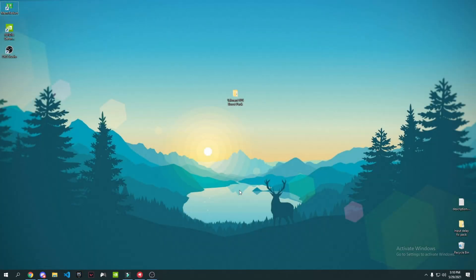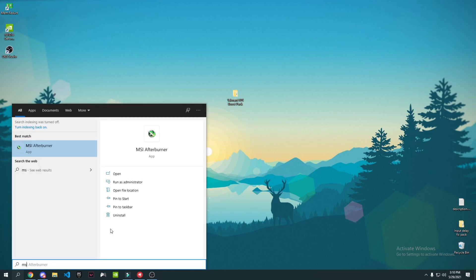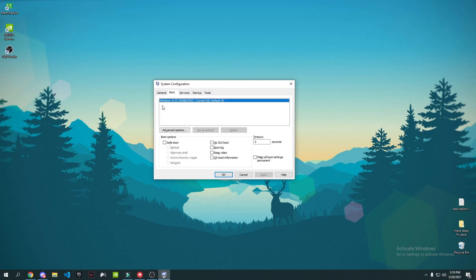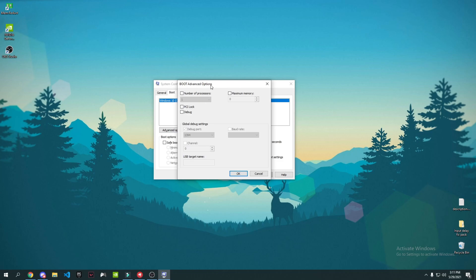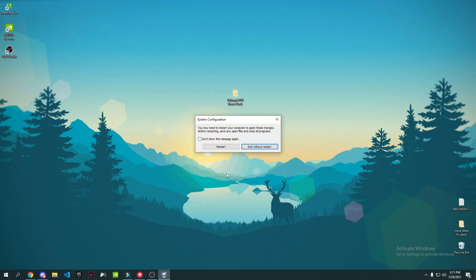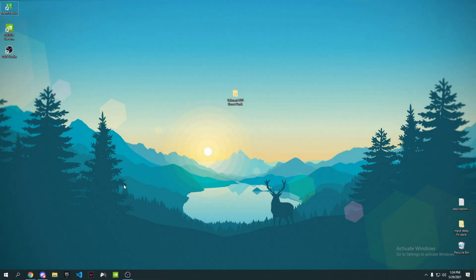Now I'll show you how to use all your CPU cores for the best performance. Go to the search bar, type 'msconfig', and open System Configuration. Go to the Boot tab, then Advanced Options. Check 'Number of processors' and set it to the maximum available — for me that's 12. Set it to whatever your maximum is, press OK, Apply, OK, then restart your computer for the setting to apply.